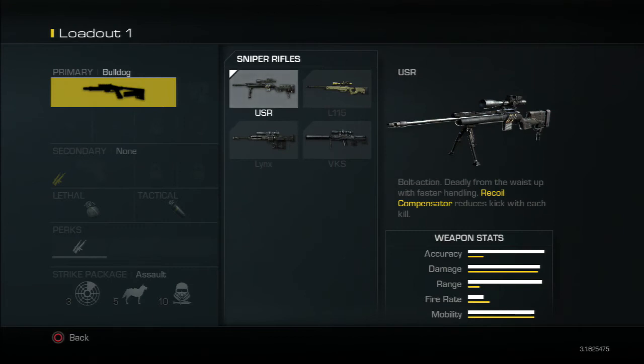First we've got the USR. The USR is one of the two bolt-action snipers, which both come with recoil compensators, which reduces kick with each kill, as you can see there. Both of the bolt actions come with that, however the semi-autos do not. Which is quite good balancing in my opinion.